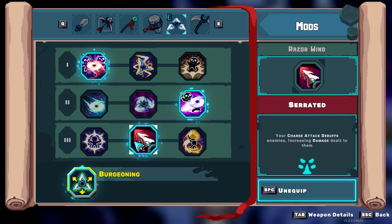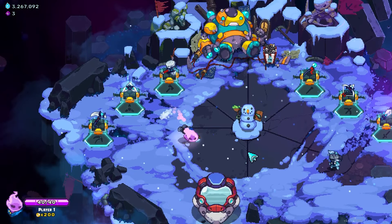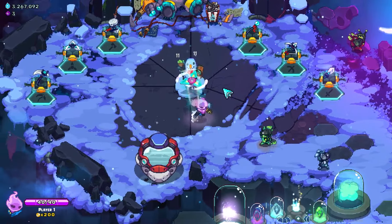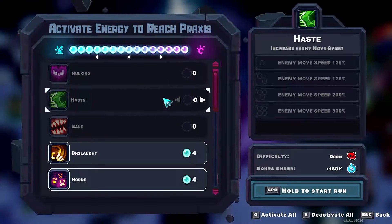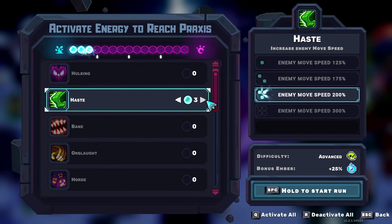I decided to go Razor Wind. The mods I'm going to be using are 1-3-2: Dual Strike, where your third attack hits twice; your Charge Attack, Taper, hits twice; and then Serrated, where your Charge Attack debuffs enemies increasing damage dealt to them. And then, obviously, the ultimate mod, Burgeoning, which just increases the size of the Razor Wind when it deals damage.